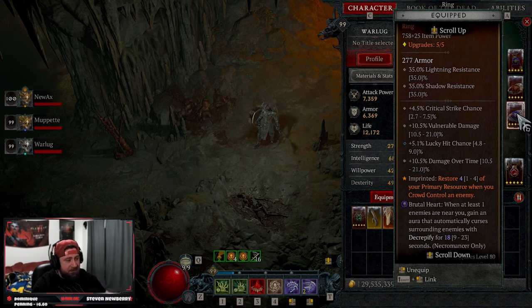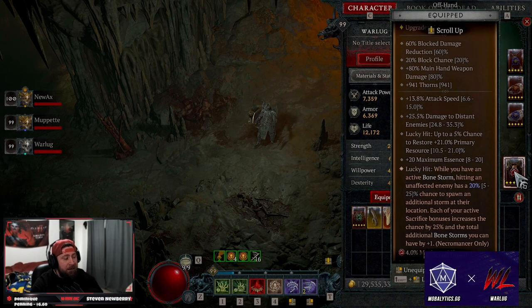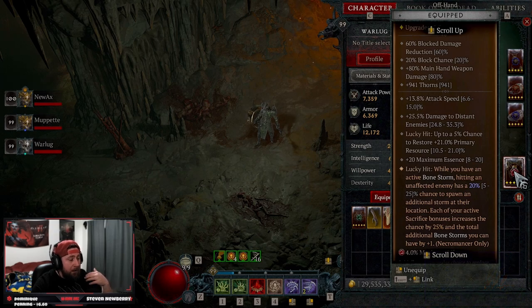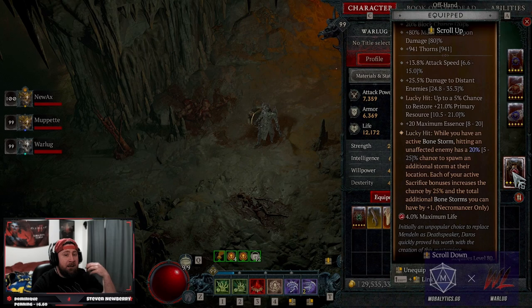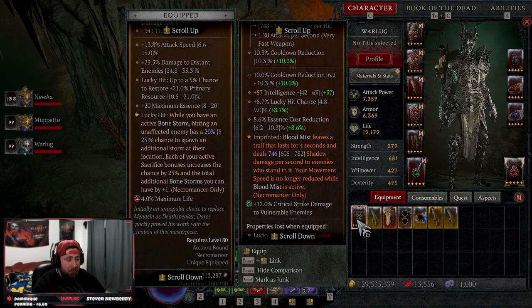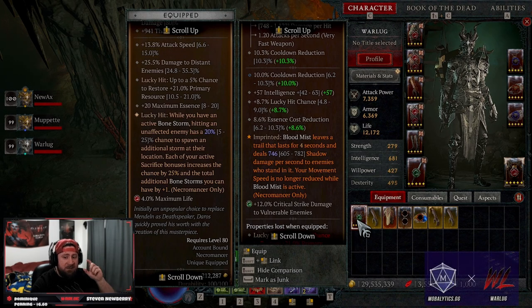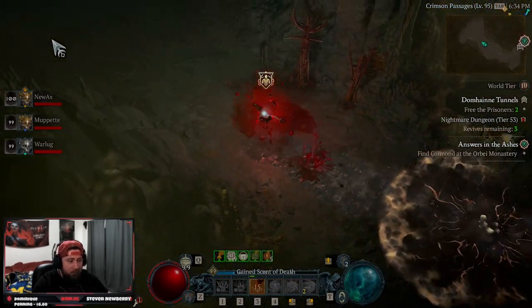For our last ring we're using Umbral to keep resources up, though you could swap it for other options. In our Offhand we have Littlest Wall: on a lucky hit while you have an active Bone Storm, an unaffected enemy has a 20-25% chance to spawn an additional one, increased by each sacrificial bonus — so we get a lot of Bone Storms constantly. The alternative I was running before getting Littlest Wall is Blood-Soaked, which makes Blood Mist leave a trail of shadow damage and — most importantly — removes the movement speed reduction while in Blood Mist.